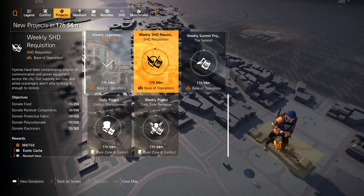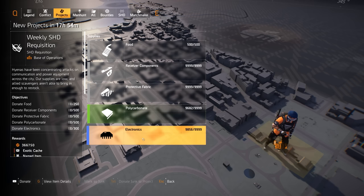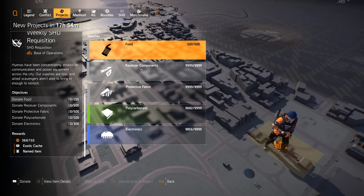The second project is very simple — you just need to donate materials. Clicking on it, I need food, receiver components, protective fabric, polycarbonate, and electronics. By donating all of this I get 366,000 XP, one exotic cache, and one named item. Let's do that right now.